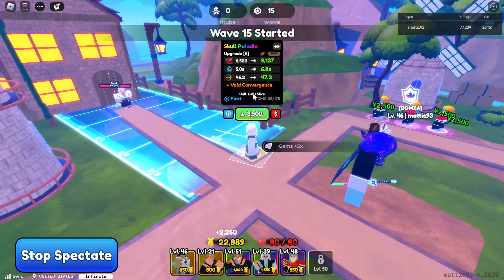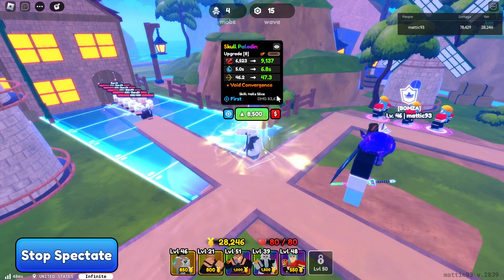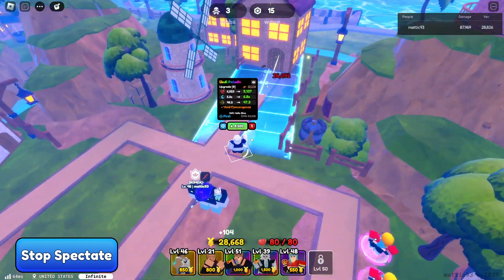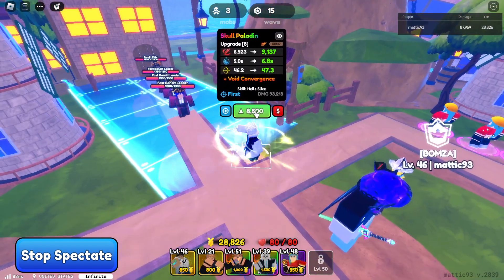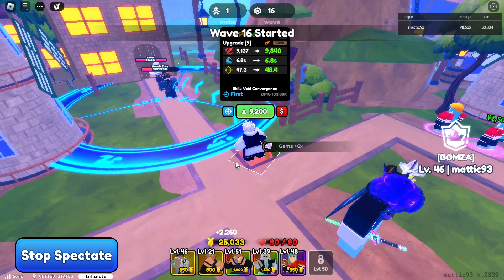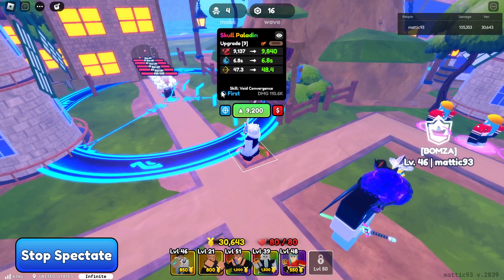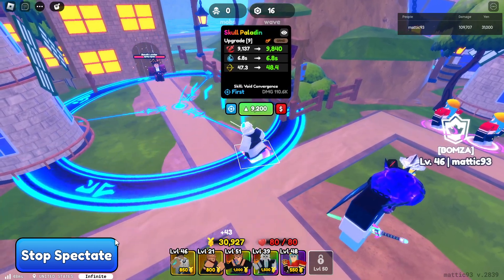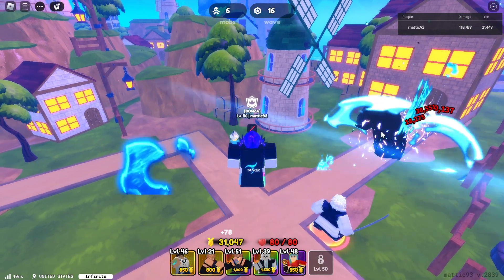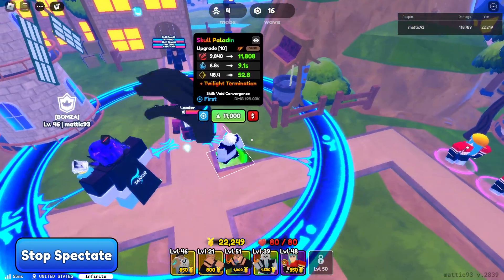Keep upgrading — we've got the Void Convergence. It ups the SPA and the damage by a lot. Obviously, the range will just keep going up — look at the range, it's reaching way over here. Really good range; I would go for S range on this because it's naturally good with range. Void Convergence has now turned into a big AoE. It puts like a hand out — that is so cool. Just a hand comes through. Now let's keep upgrading — Twilight Termination. Yeah, the hand is cool.